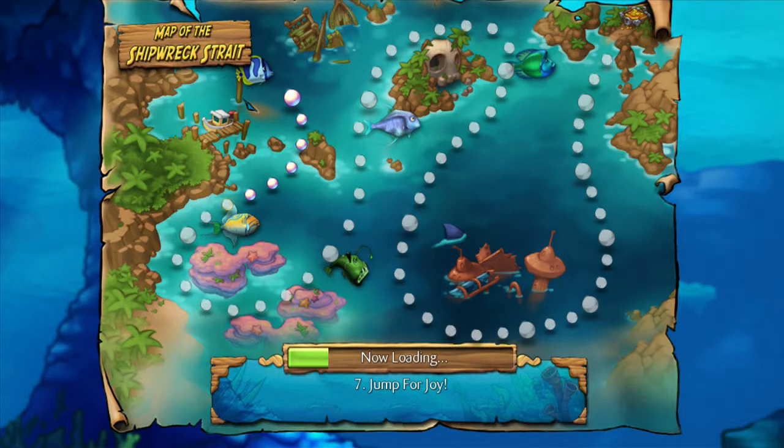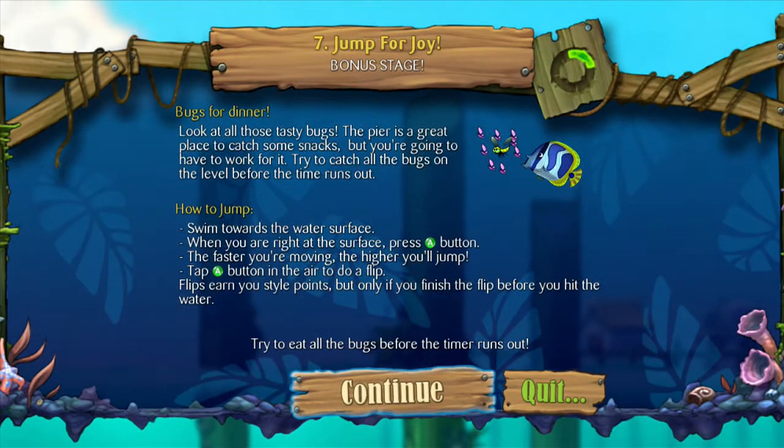Now we're at Level 7: Jump for Joy. Yes! Bonus stage! Look at all those tasty bugs. The pier is a great place to catch some snacks, but you're going to have to work for it. Try to catch all the bugs before the timer runs out. How to jump: swim towards the water surface, and when you're right at the surface, press the A button. The faster you are moving, the higher you'll jump. Tap A button in the air to do a flip. Flips earn style points, but only if you finish the flip before you hit the water.